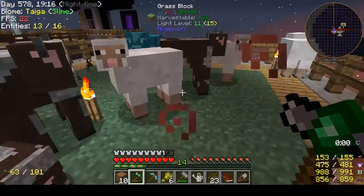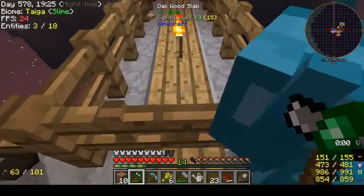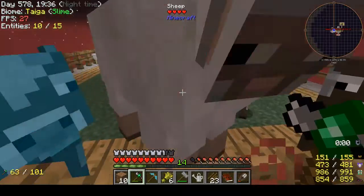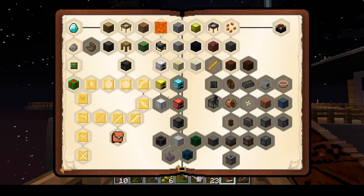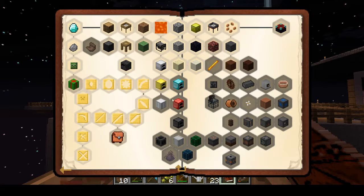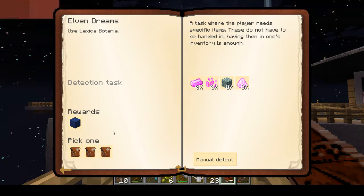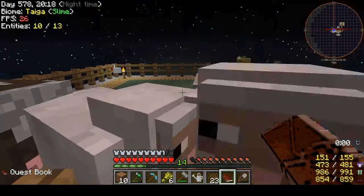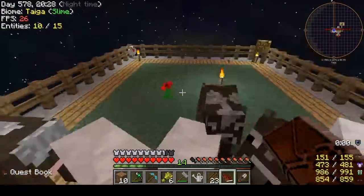They're everywhere! I might die. Don't come in here, I'm getting killed! Okay, I'm all good. There's two chickens. Now if we can just get a pig to spawn. Spawn, piggy — where do we need a pig? For a quest. Spawn, piggy.